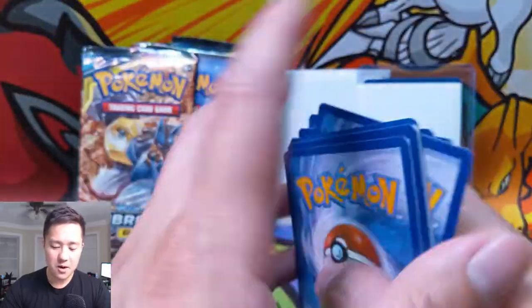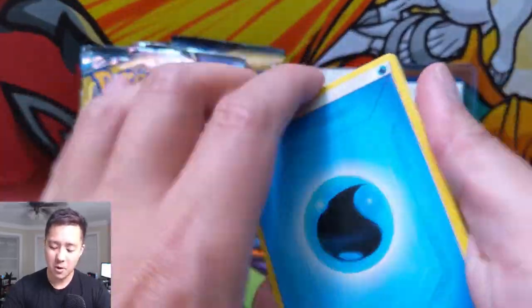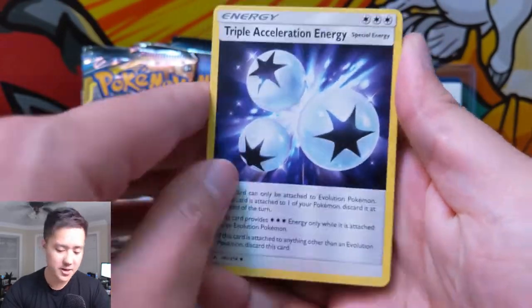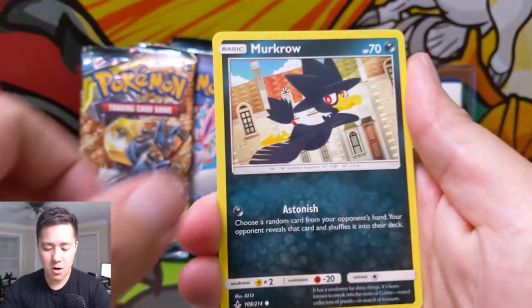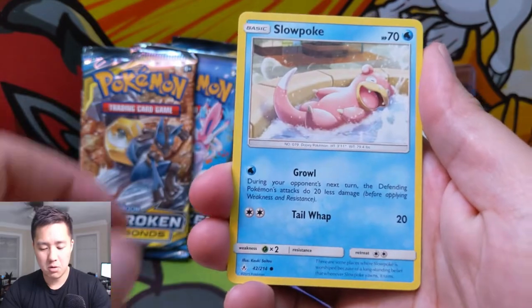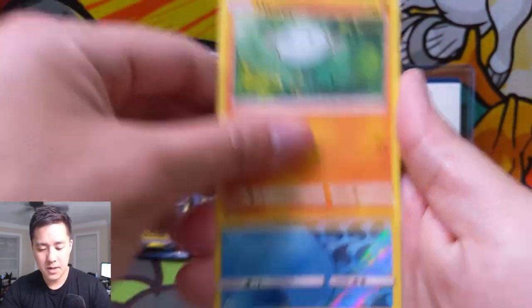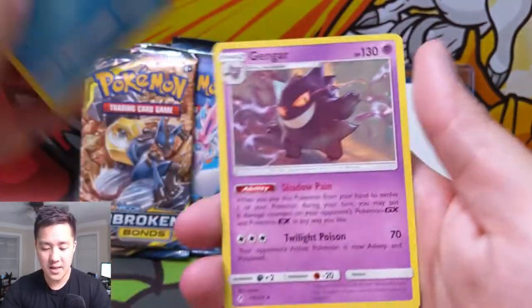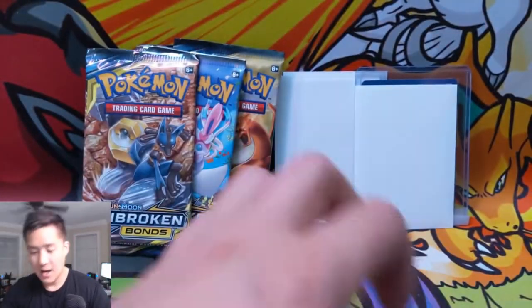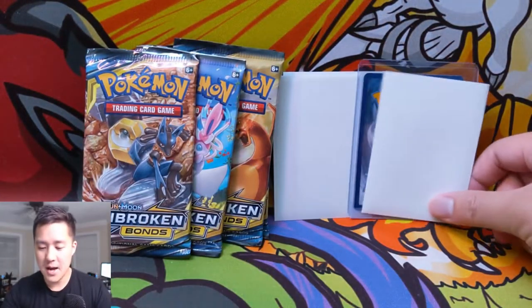Let's get into our first pack of Unbroken Bonds. We got a Janine, Triple Acceleration Energy — very good card — Fairy Charm, Murkrow, Rhyhorn, Meltan, Slowpoke, a Wooper, Seel for the reverse, and then Gengar. Love that art.